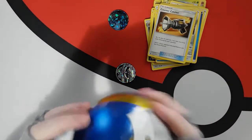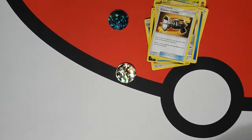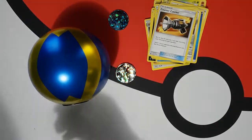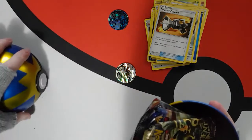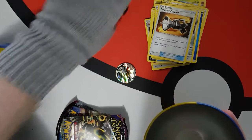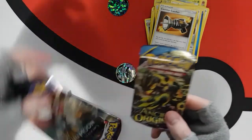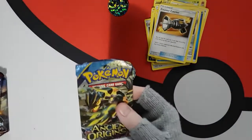Alrighty, on to the Quick Ball. Can't go wrong with coins — you need plenty of them in this game. So we've got Ancient Origins, Sun and Moon, Burning Shadow, and Crimson Invasion. Start with the Ancient Origins.